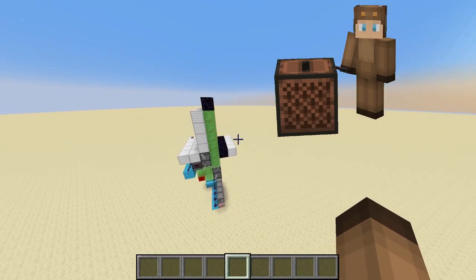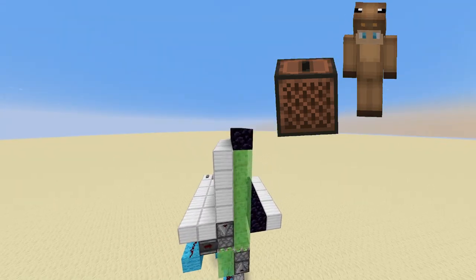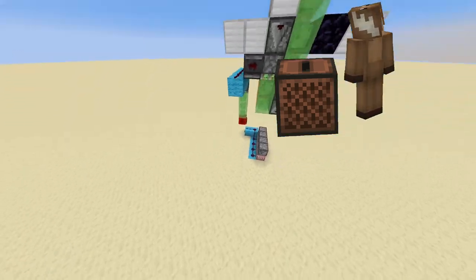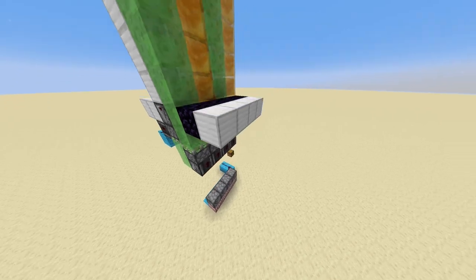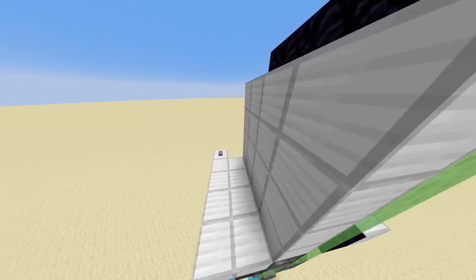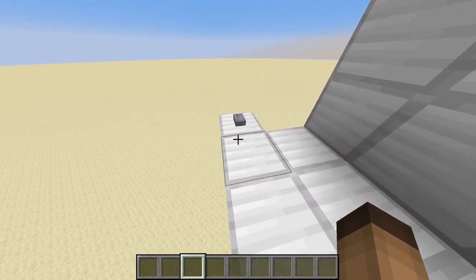All right, so this is the hipster door here. I tried to make it as compact as possible. It's basically 2x2 with a tiny bit here that's 4x4, but that's just the activation system on the top. It is using flying machines. I think flying machines have tremendously simplified the making of big doors. I'm not saying it is very easy because it isn't always, but it is certainly easier.